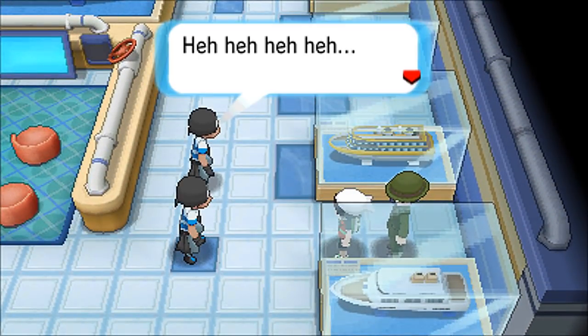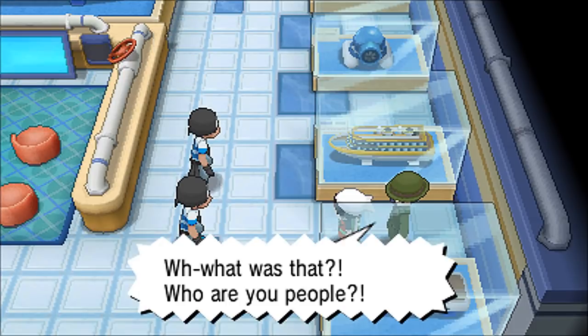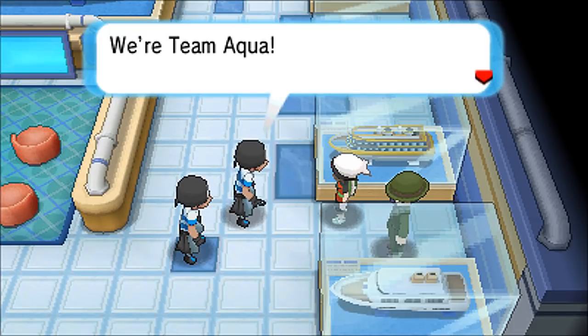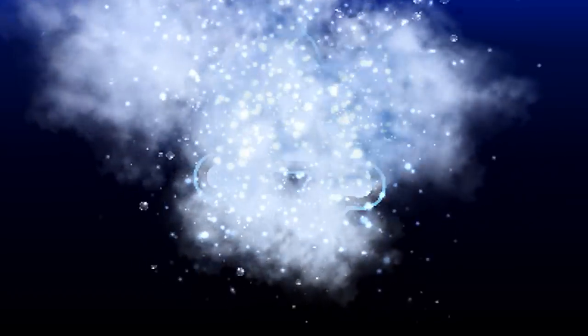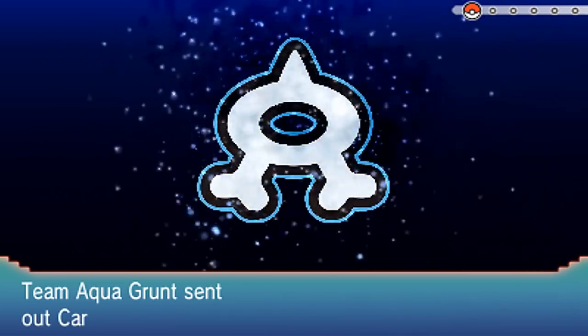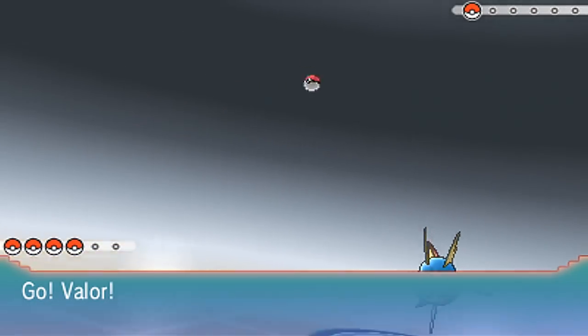Back in Alpha Sapphire — I kind of like the Team Aqua music a little more. Maxie's scene was really tense and serious, so let's see how it goes with Archie now. 'Hold up a moment — we'll be taking those parts. Who are you people? Team Aqua — our boss wants the parts, so fork it over.' I assumed every new Pokemon in the previous battle would be a Carvana here, and yes, that's correct. Worth noting — my starters are really backwards: I picked Treecko where I'll fight mostly fire types, and Mudkip where I'll fight mostly water types.